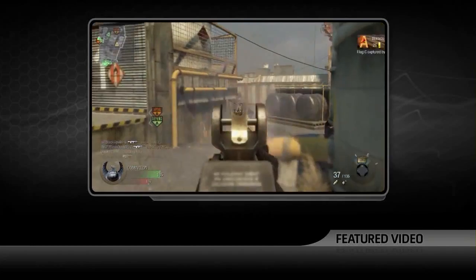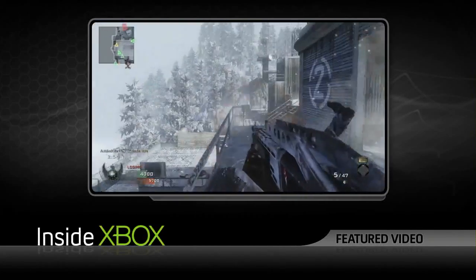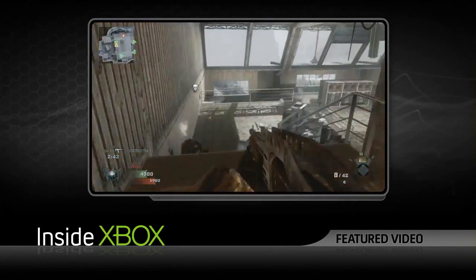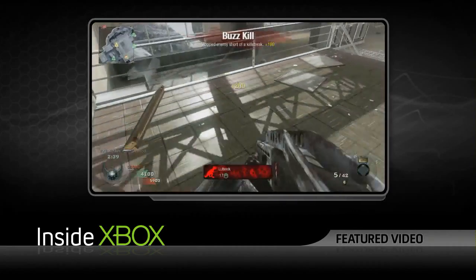A lot of suggestions from the community made it in. For example, objective icons — the A and B icons — will now fade away if your reticle is over them, so they're no longer getting in your way when you're trying to shoot. Shotguns are primary weapons again; something as lethal as a shotgun should behave like one, so it needs to be in the primary weapon slot.